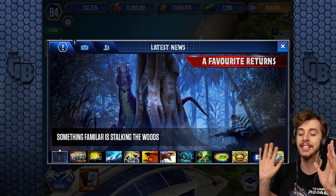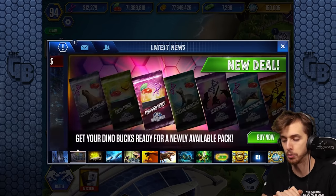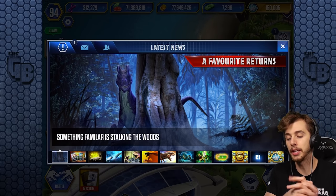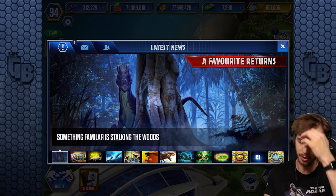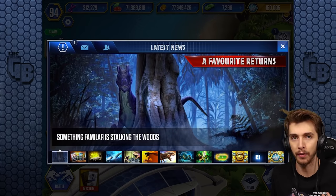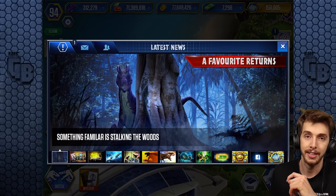A favorite returns — the tree from Jurassic Park — and it is a Dilophosaurus. If you zoom into that face, does that look like a xenomorph? That looks freaking terrifying. Something familiar is stalking the woods. Now a lot of you might be thinking, 'Dilophosaurus — what do you mean, a favorite returns?' We're gonna get an event to unlock a rare dinosaur, but if you look closely it's that purpley color with a white-yellow underbelly.